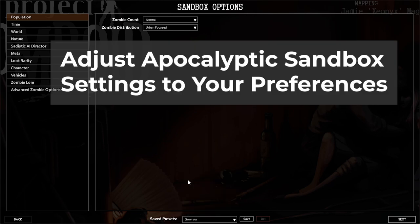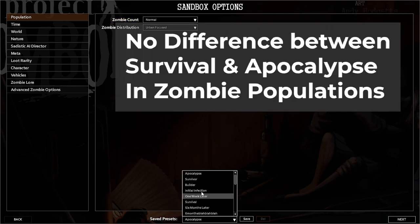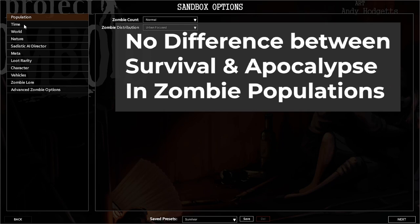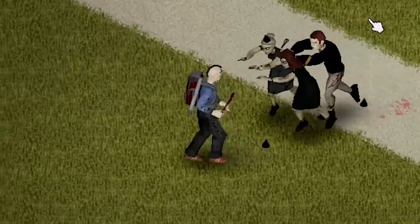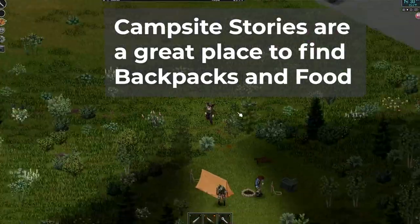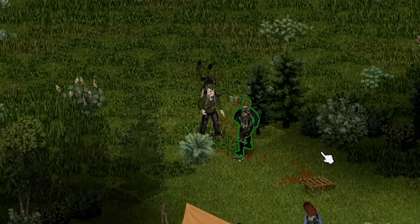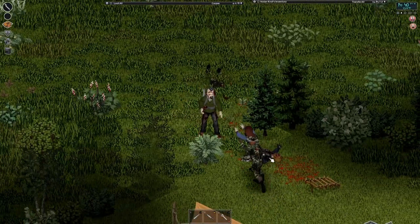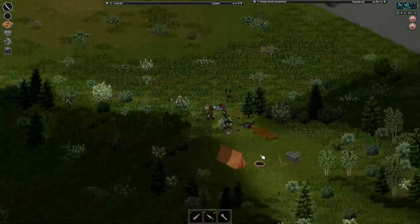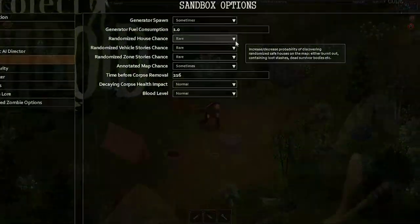What play style should you try? If you're new, I think you should start with a modified apocalyptic sandbox. The reason is that there's very little difference between survivor and apocalypse in terms of zombie population, and sandbox mode allows you to tailor your game to your play style. Some interesting changes are things like increasing the likelihood of the vehicle and zone stories, which are by default set to rare. These stories add points of interest on the Knox County map — campgrounds, police roadblocks, broken down cars on the side of the road, bandits, as well as house parties. These are found on the meta tab in the sandbox.